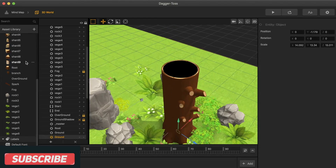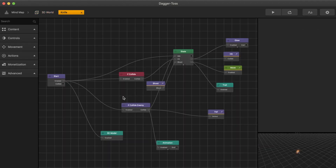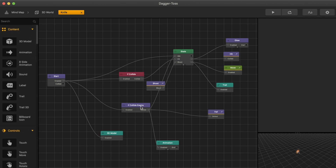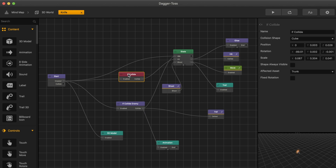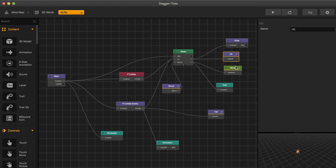Let's take a look at the pieces. We got multiple different shard pieces. Here's the character. So these purple nodes are custom. It's important to know the difference between a node that you can get on the sidebar or a custom node. The thing with custom nodes is you can take them and copy them and put them onto new templates, but you can't edit them unless you know how to code. We have if collide with enemy, if collide with truck, and then we have a state machine that goes to glow.